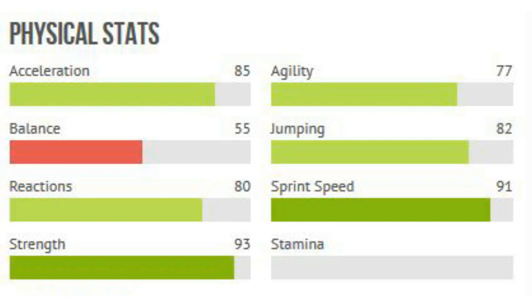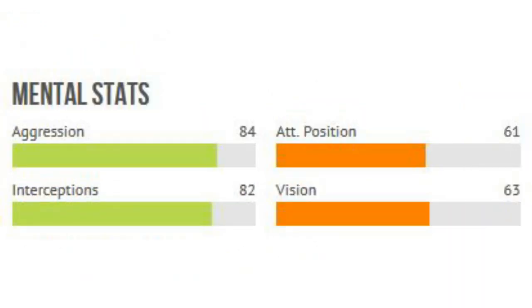In game he has 85 acceleration and 91 sprint speed. As you can probably already notice, his card face pace should actually be 88. He's also got 82 jumping, which is very nice for a player of his height at 6'4", and 93 strength in game, which is just ridiculous combined with that pace. Not many players on this game have that kind of combination.